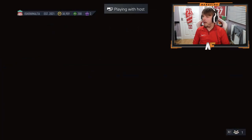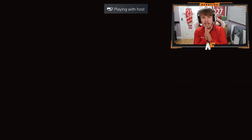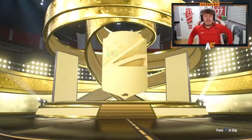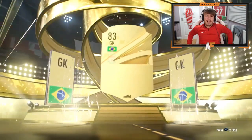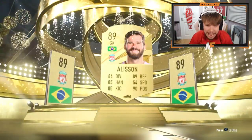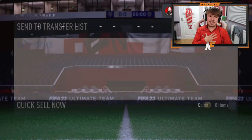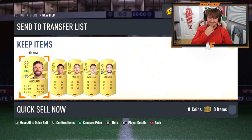Equilias is here with an 84 plus times five. Can we get a good pull? Have we even seen a future stars from one of the 84 times fives today? I don't think we have. Alisson on the front — 89 Alisson. Three walkouts; that's pretty solid compared to what we've seen.